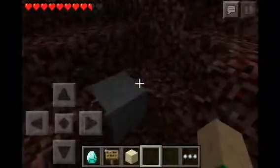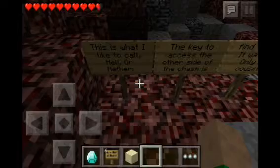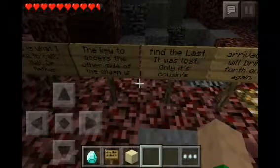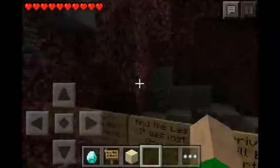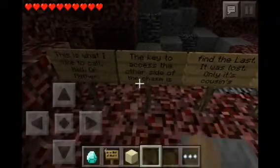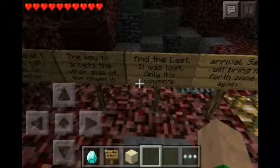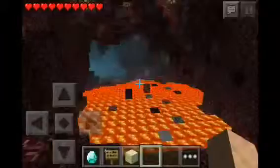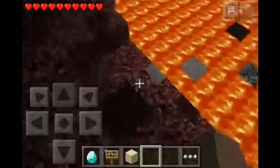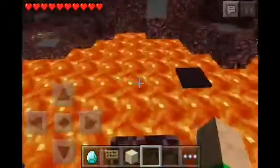This is cool, let's see what this has for us. Signs — this is what I like to call hell, or nether. The key to access the other side of the chasm is: find the last, it was lost, only its cousin's arrival — sand — will bring it forth once again. So I have sand, but am I supposed to like parkour this or something? I can see why there was a bed over there, but hopefully I won't need it because I'm just doing some hardcore parkour.